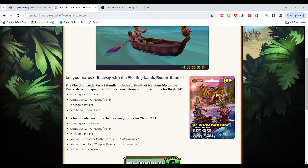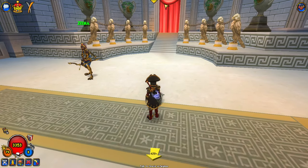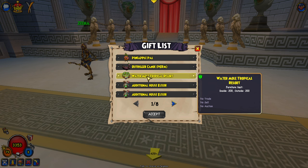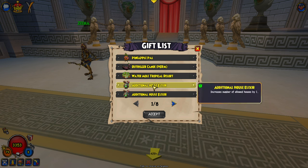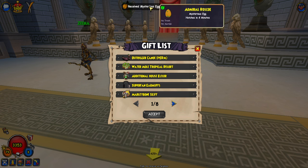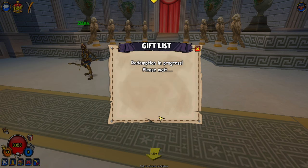Let's actually get into redeeming the contents on my pirate here. I'm going to redeem it on my buccaneer. So you can see we have the Pineapple Pal, we have the Outrigger Canoe, and it's called the Water Mole Tropical Resort, as well as an additional house elixir. I'll accept that.